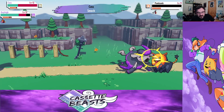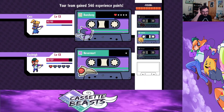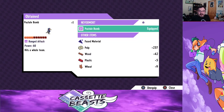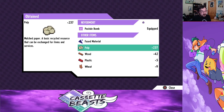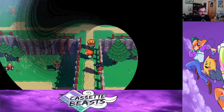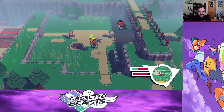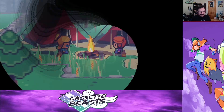Muscle Bomb — lots of pulp and lots of wood. Nice. Obviously Nevermore now has a much better attack. But before we make use of that, let's go back and camp. Let's rest. Go back to night time.